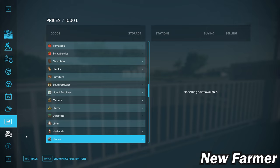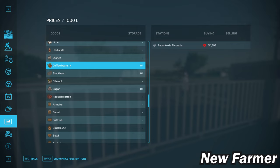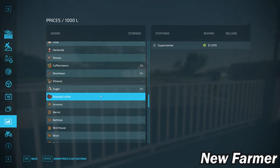The description says to go to the limestone company to get rid of stones — it's not that simple. I brought a wheel loader over and was not able to unload stones there. We do have a sell point for coffee beans, black beans, and ethanol at the gas station. Sugar can be sold at the supermarket or a train sell point, and roasted coffee is available too — but you'll need to place your own coffee roasting production.